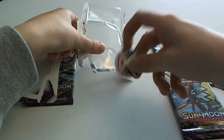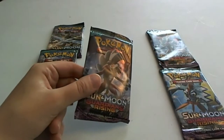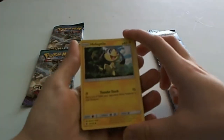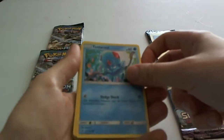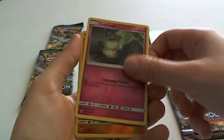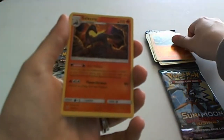Get that coin out of there. Metagross coin, and bye-bye rubbish. Let's open the pack. There's a code for y'all. Are you guys ready? I think you're ready. Helioptile. Tentacool. Get the focus a bit better. Stufful is adorable. Alolan Sandshrew. Cottonee. Reverse holo Barboach. That's pretty cool.